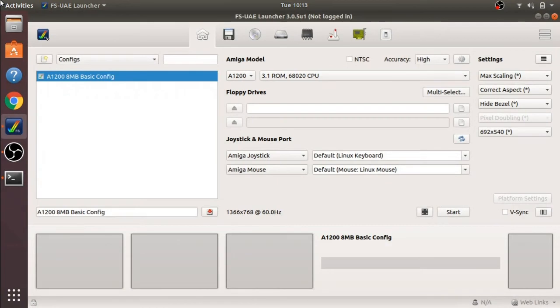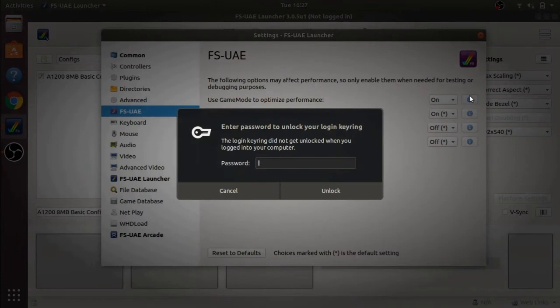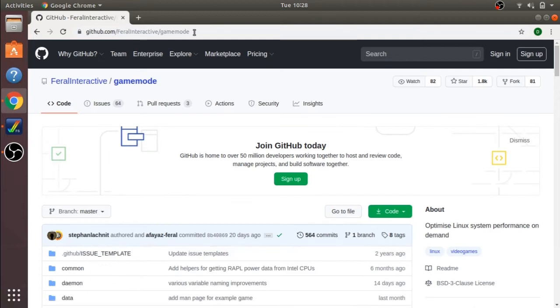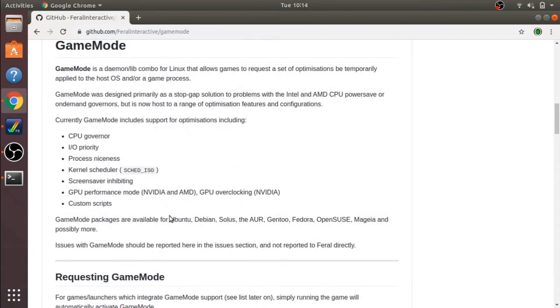To fix this permanently, jump over to the settings on the right-hand side, find the FSUAE section, and enable 'Use GameMode optimized performance.' If you click on the icon at the end and enter your password to elevate permissions, you'll see instructions for where to get the piece of software. If we jump over to the GitHub site, this software is extremely useful — if you're a gamer, it helps keep your CPU in a much more stable state.